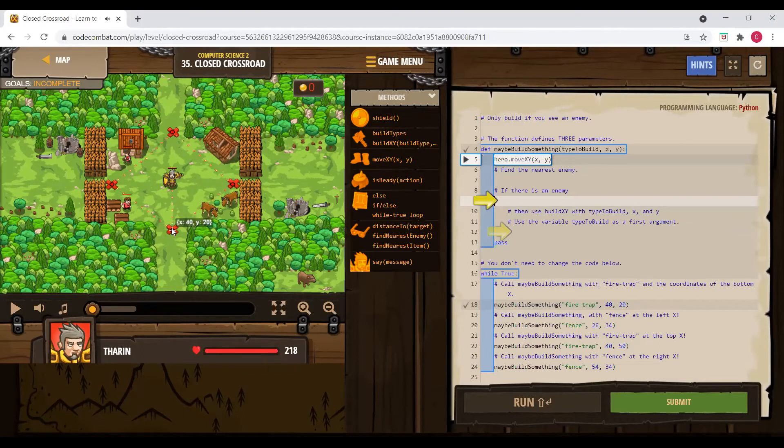You might think to write it out manually — go to spot, check enemy, build firetrap, next spot, build fence, and so on — but that takes too long. There are two important tools: while True (to loop the patrol), and a function (to avoid rewriting the same check-and-build logic four times).